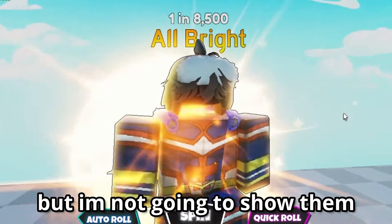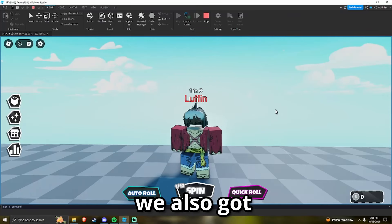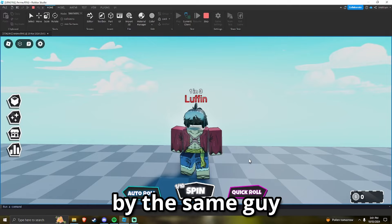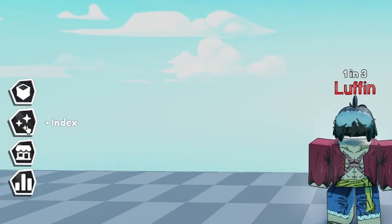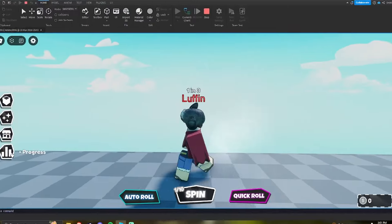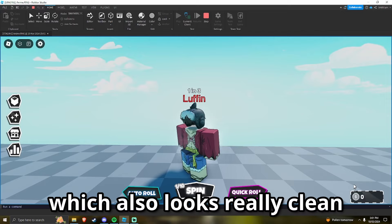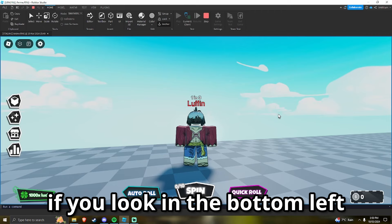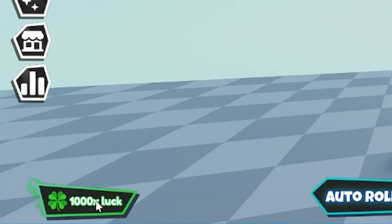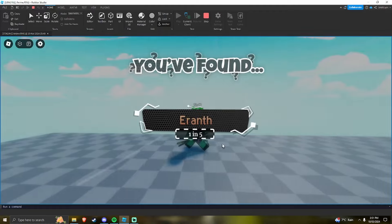There are a lot more really cool titles but I'm not going to show them all — you're going to have to join the game and find out yourself. We also got some more UI commissioned by the same guy: we've got the inventory, the index, the shop, and the progress, and they look really cool. We've also got the coins display down here which looks really clean. The entire UI looks really professional and clean.